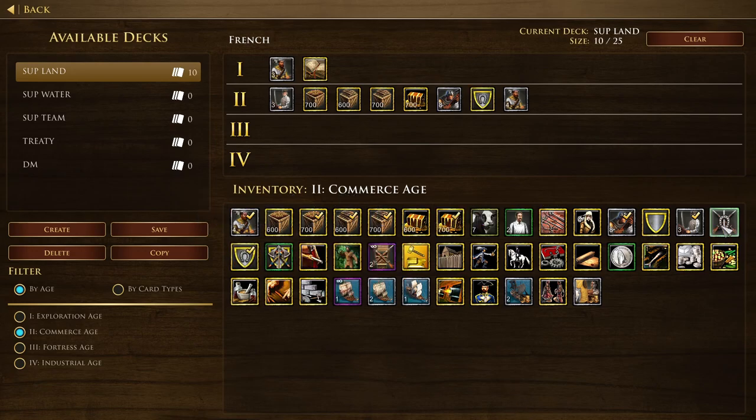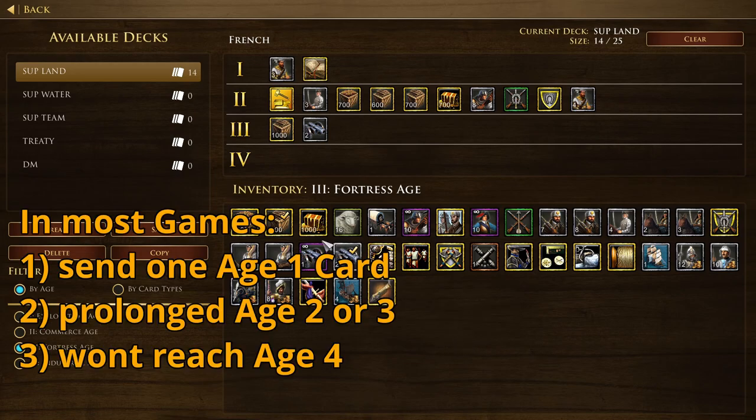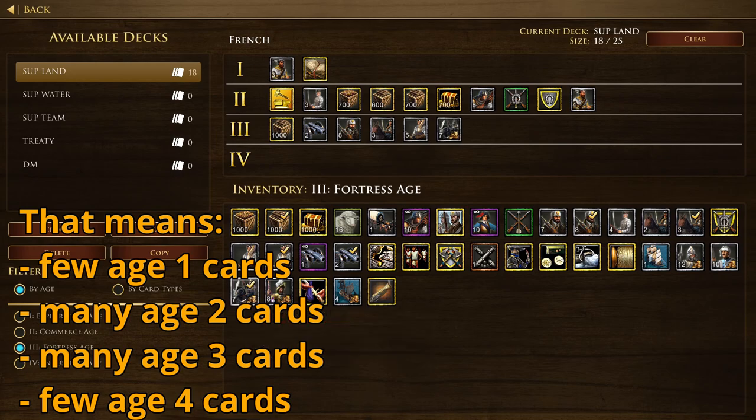Let's start with supremacy and 1v1. Usually you will only send one card in Age 1 and quickly advance to Age 2, where you send your power card — so that's usually your 700 wood, or if you're going for a fast fortress, your 700 gold. Depending on your strategy, you'll spend most of your time in Age 2 and Age 3. Most 1v1 games get decided in Commerce or Fortress age and won't reach Industrial.